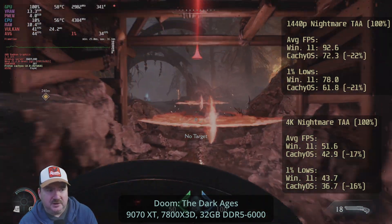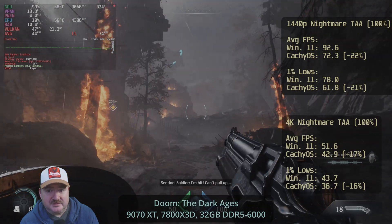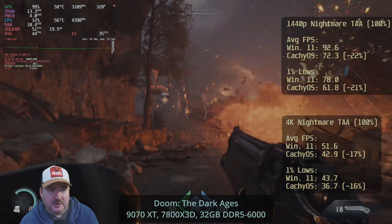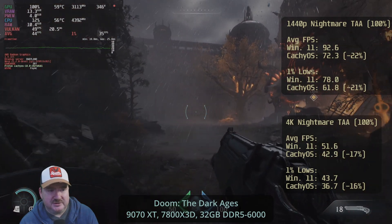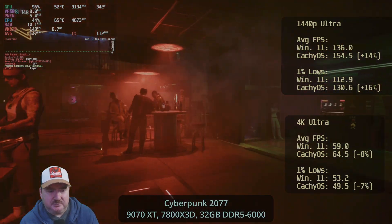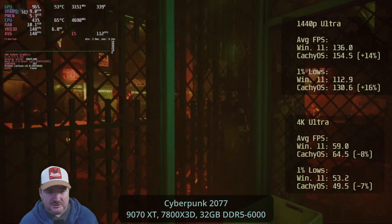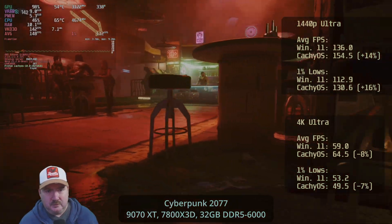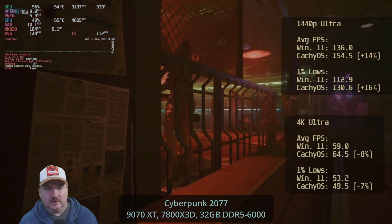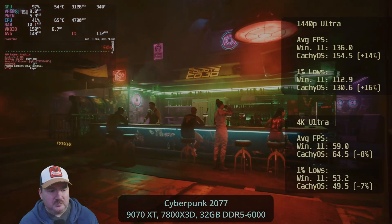Moving on to the non-FSR 4 games — in Doom the Dark Ages there are very significant deficits, which could be down to the mandatory built-in ray tracing in this game; there's no choice, and that probably hits RDNA 4 more. In Cyberpunk without ray tracing there's a decent lead at 1440p Ultra of 14%, whereas at 4K Ultra there's a bit of a deficit to Windows 11.